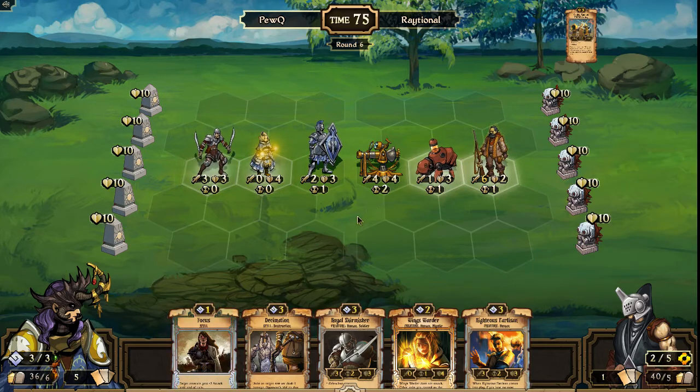We might see Decimation Focus here. Maybe not quite enough — it would damage all of PewQ's units as well, which probably isn't something he wants. But if he did do Decimation Focus, that would wipe the row — that's three, two, and one, so six total. Decimation Focus would wipe the row. That's hard to turn down going up to four and doing that — that might be my play, even though it damages all of his own units.